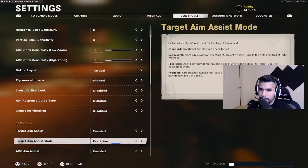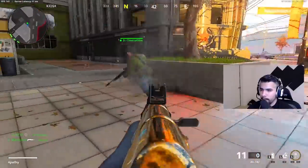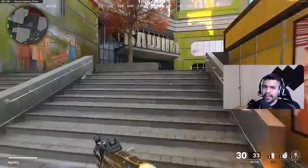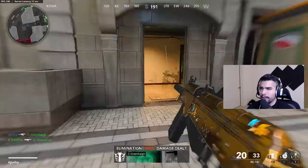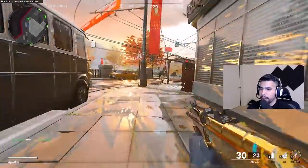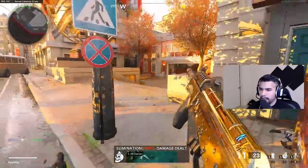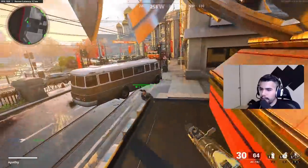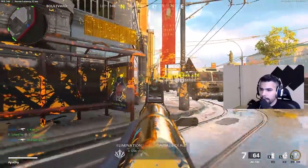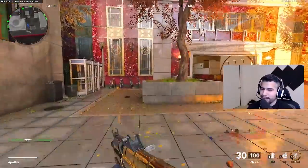Now we're moving to precision. It says: strong aim slowdown only kicks in when aiming closer to the target — best for accurate players. Even though it does say that, and I'm a pro player, I feel like this one feels kind of iffy. It feels clunky and funky — not great. This is not one I would really use or recommend. You don't feel the aim assist pull as hard as you do with the other ones, and that's definitely important when it comes to aim assist.